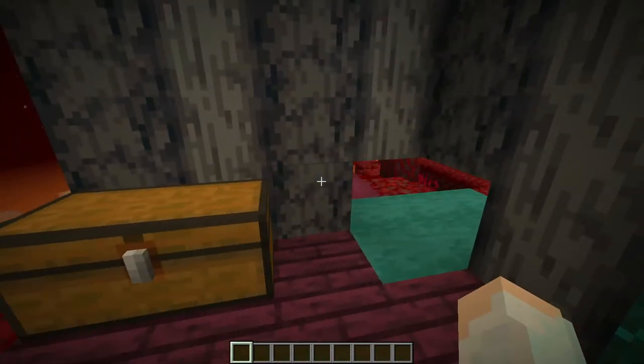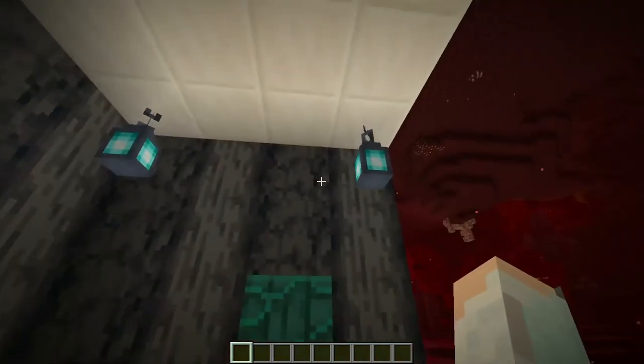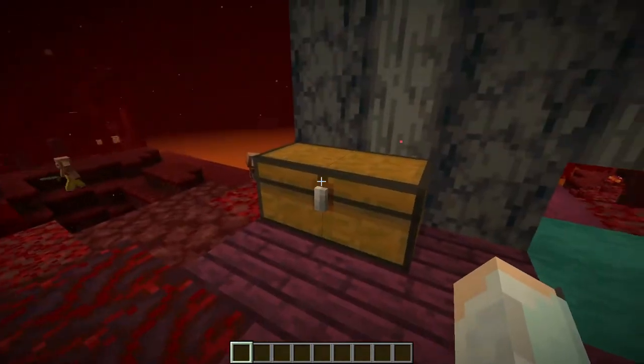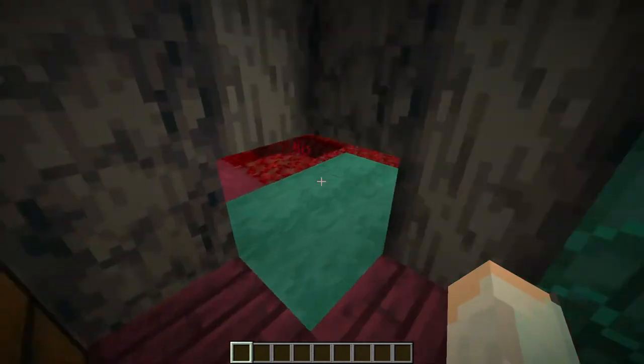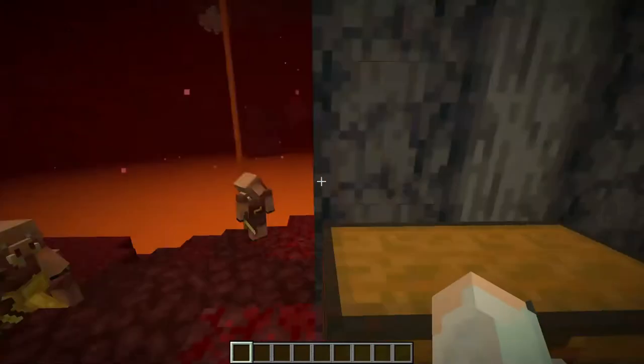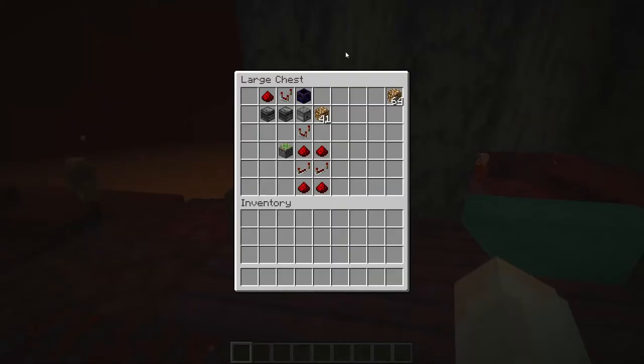It's especially useful if you want to put it in a house that you'll probably have somewhere in the nether during the next update. And all you need to build both the basic design with the opener is this: five redstone dust, two repeaters, two comparators, two observers, one respawn anchor, one dispenser, one sticky piston, and of course some glowstone.